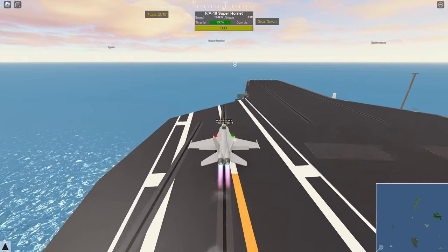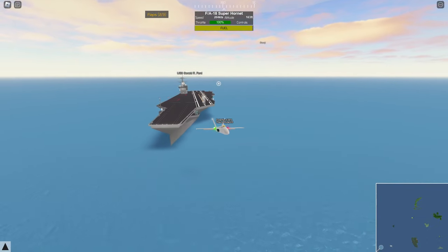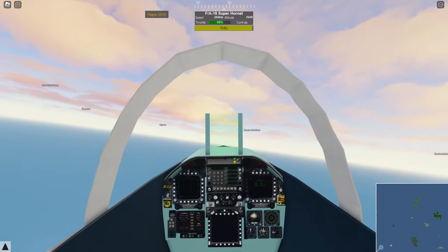We get launched across the deck. You can pull up, put our gear up, and you can see the smoke particles — it's a really nice touch. And that's pretty much it for the takeoff.